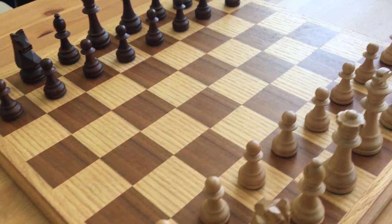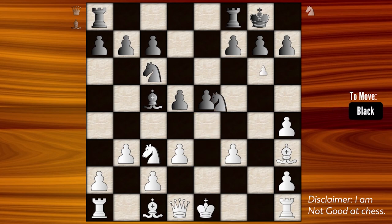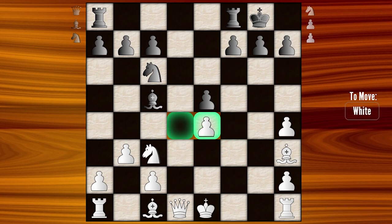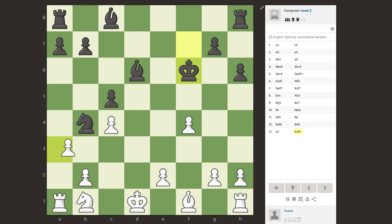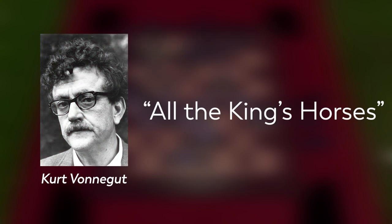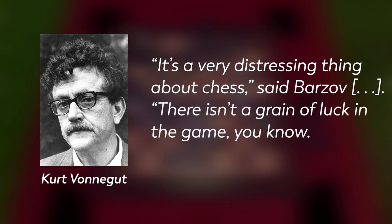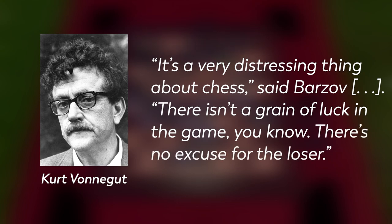Chess is sort of distilled strategy. Every single game of chess has the same component parts — the same board, same pieces, same movement. Players can strategize purely based on their choices and those of their opponents. There is uncertainty, perhaps, as to what one's opponent will do, but not randomness. Kurt Vonnegut once wrote a short story called All the King's Horses — a compelling story about chess, strategy, and Cold War geopolitics. Here's a quote from the character Barzov, a Russian major: 'It's a very distressing thing about chess. There isn't a grain of luck in the game, you know. There's no excuse for the loser.'